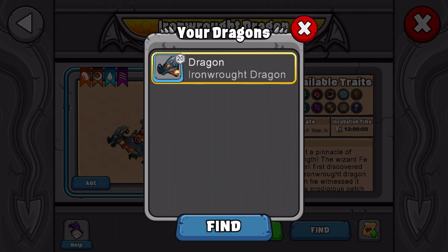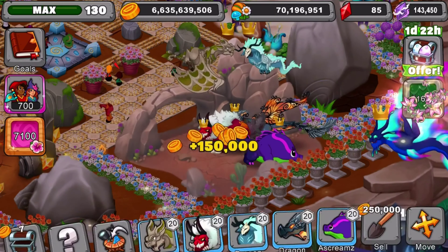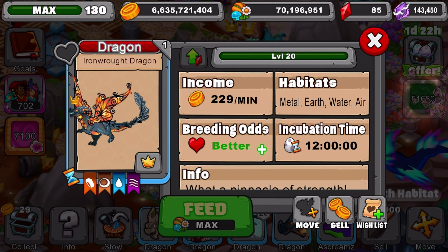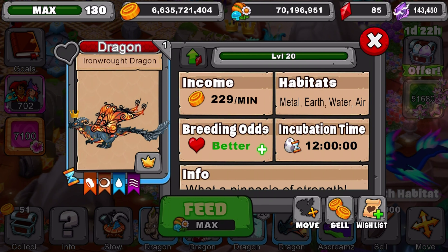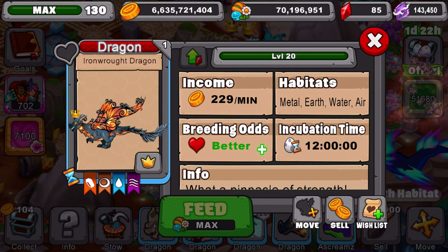We'll find the dragon at level 20 and show you how much gold it produces. So at level 20, it produces 229 gold a minute. Metal, earth, water, air — better breeding odds at level 20 of course. And also a 12 hour incubation time.